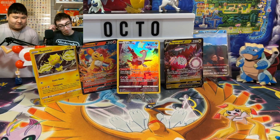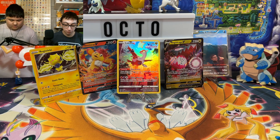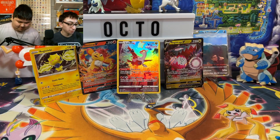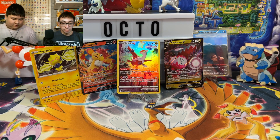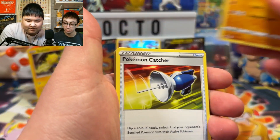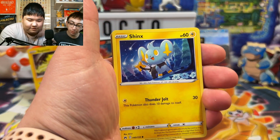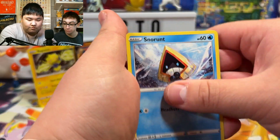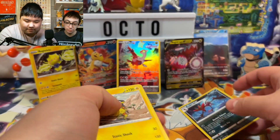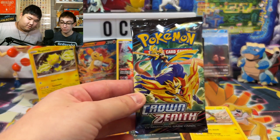All right, another Crown Zenith pack — here we go. It's gonna be all Crown Zenith packs. One, two, and done. Dark Energy, Graveler, Hooligan, Catcher — that's an old card. Salazzle, Wooloo — adorable — Shakes, Pancham, Snorunt, Rock Rough, Dragolouge reverse rare, and Heliolisk. That's okay.